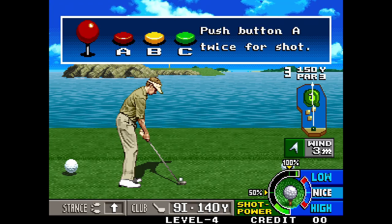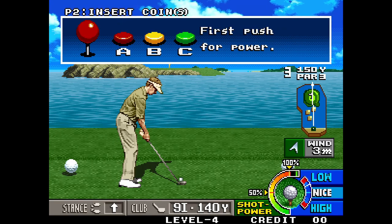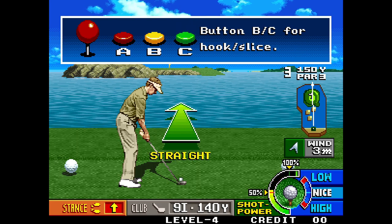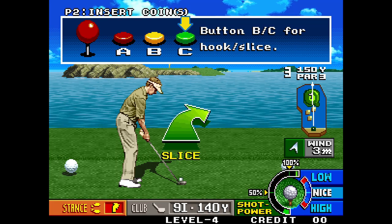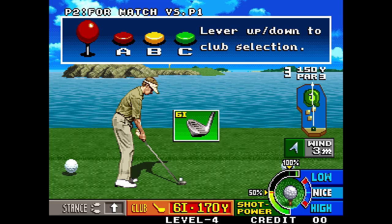The controls are very easy to understand and quick to learn. It's a two-click system: the first click determines the power of your shot, and the second click determines your shot's launch angle — high or low. The game uses three buttons for selecting hook and slice, which curve the ball left or right to aim around objects such as trees, or to curve your shot back in towards the course if you're aiming out of bounds. On the control stick, left and right aims your shot while up and down selects your club, determining how far you can hit.